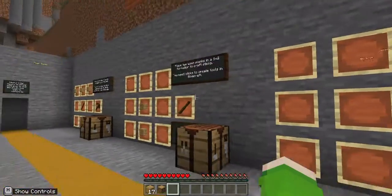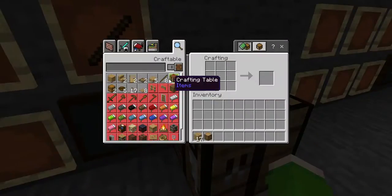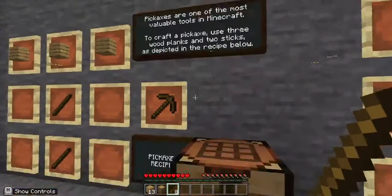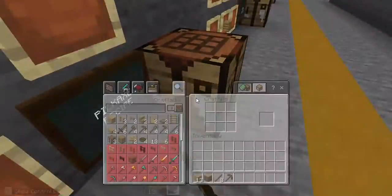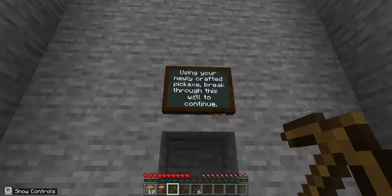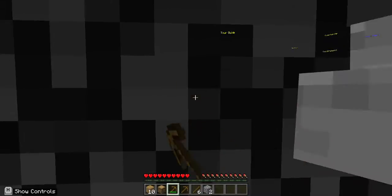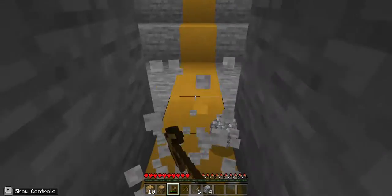Now it's telling me to make sticks — okay, I'll make eight of them. Then you need to make a pickaxe. I can actually grab it from here but I'll just make one for the sake of it. Use your newly crafted pickaxe and continue to break through the wall. Where will this take us? Oh I can see yellow concrete — yeah, there we go.